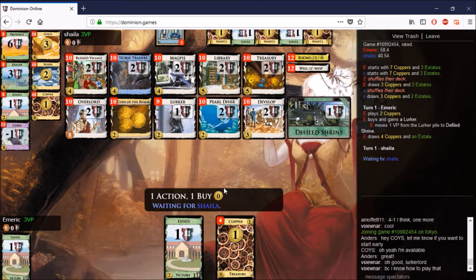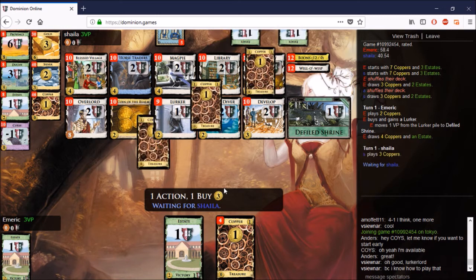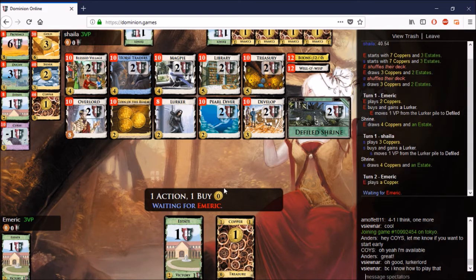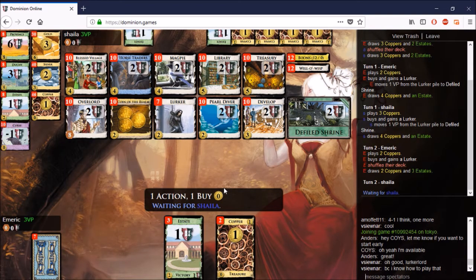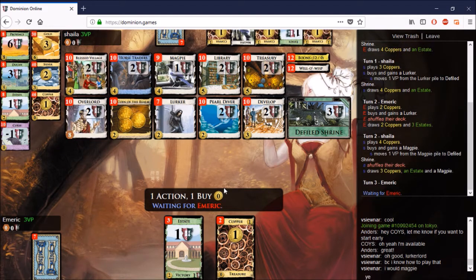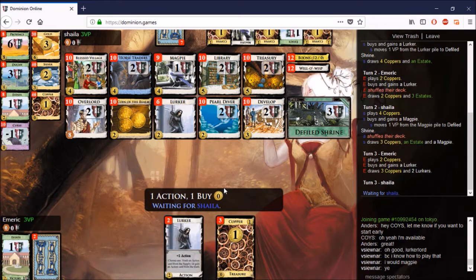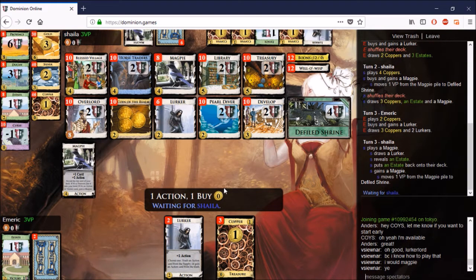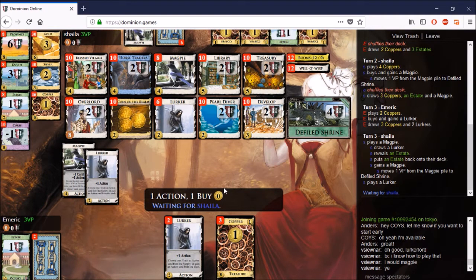Emmerich opens with a Lurker — fine, I could see that. Shayla opens with a Lurker — fine. Emmerich goes double Lurker; I don't know about that. I prefer to get Magpie/Lurker here and then go back for a Lurker. Overlord is a very, very good card, and if you want to open double Lurker to try to get a chance at that, fine. It's about 30% that they collide for Emmerich. I wouldn't want to play with 30% odds, but it might be a risk worth taking.